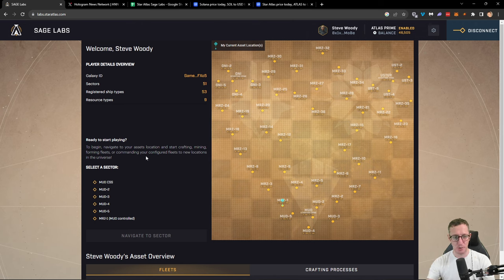The first thing you're going to see once you're set up is your sector. I chose MUD personally, so this is going to be my MUD central space station. We can see the central space station and then MUD 1, 2, 3, 4, and 5 going around it. Over here we have ONI with the ONI starting zone and then 2, 3, 4, and 5 going around it. And then we have Ustur, with 2, 3, 4, and 5 going around it — the same amount for each.